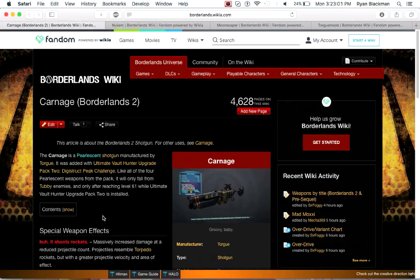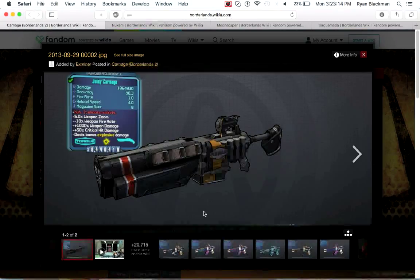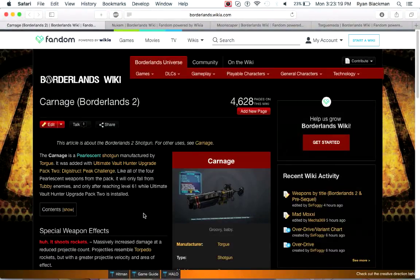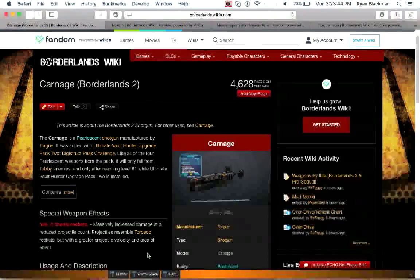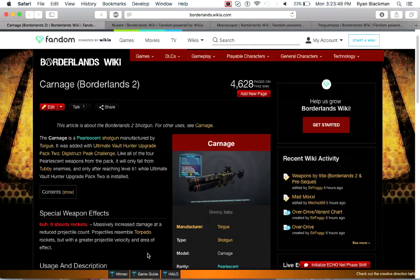Next up is the Carnage, a pearlescent shotgun obtained from Tubby enemies. It has massively increased damage at a very reduced projectile count. As mentioned with the Ravager having 16 projectiles, the Carnage instead resembles torpedo rockets — basically a rocket launcher in shotgun form, but these rockets have high velocity and a big area of effect. If you want a rocket launcher that fires from a shotgun shape, go for the Carnage. It might be difficult to farm for, but it's a fun gun to use.